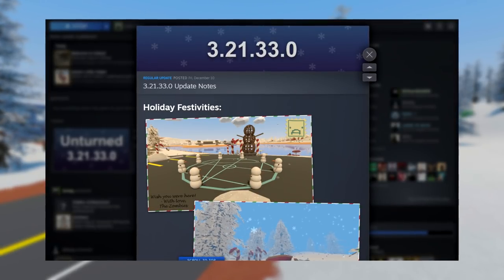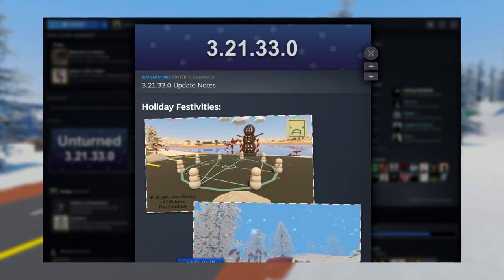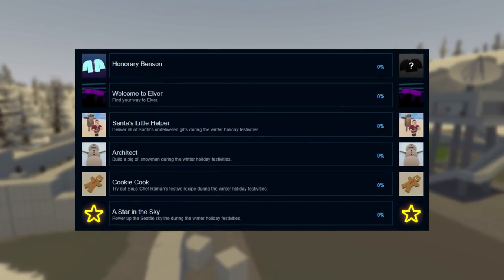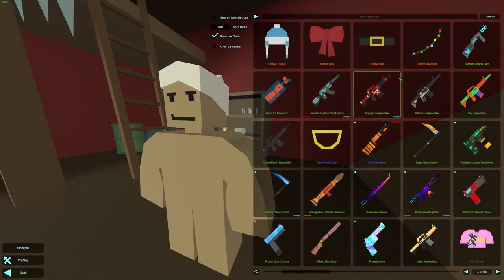In today's video, I'll be showing you guys how you can complete all the new festive achievements that just have been added with the new Unturned update. Upon completion, each of those four new achievements will then additionally give you one free cosmetic that you will then have forever. These are the four items that you can unlock.